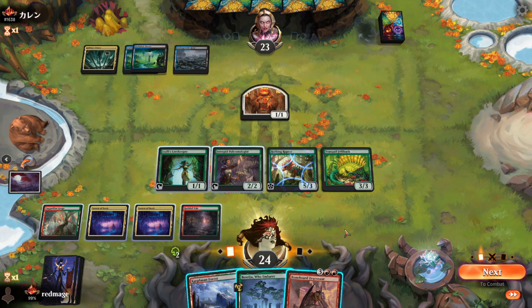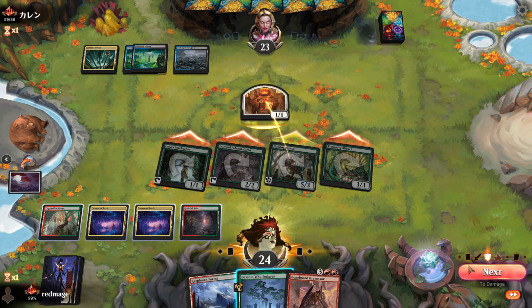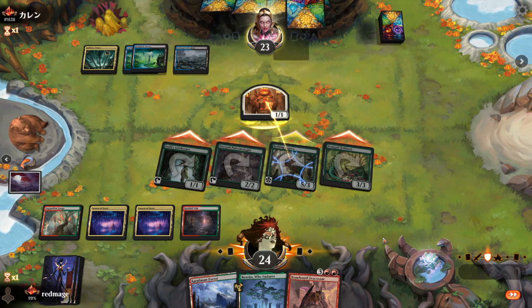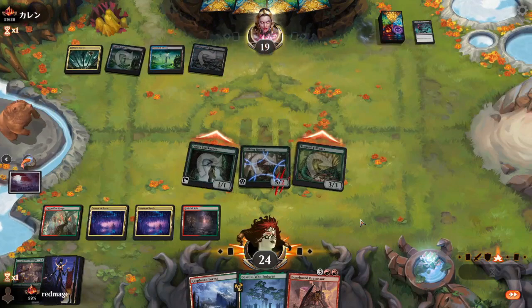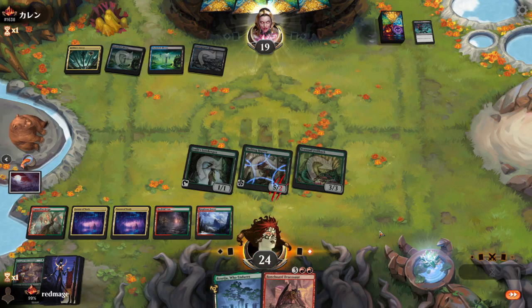As much as I want to play the Dracosaur, I feel like we can't. If they want to trade with the Lore Keeper, that's fine — that gets us four more damage. That's a little strange, because why would you do that if you had a Wrath? They could be trying to trick us into playing the Dracosaur. They didn't want to pay the Ward 2 on the Raptor, so they probably have a Counterspell. That's what it is. We'll just end the turn then.